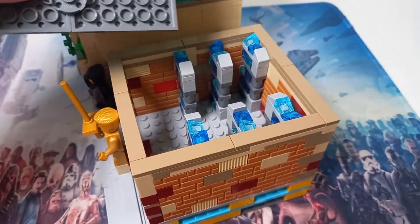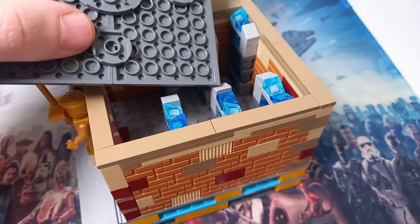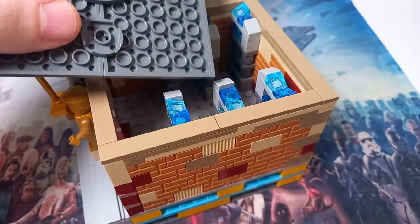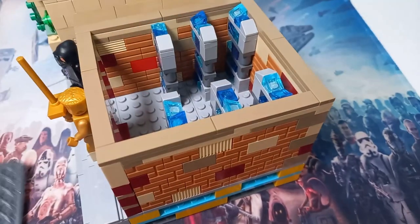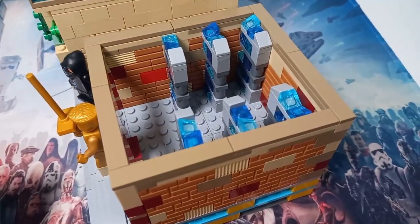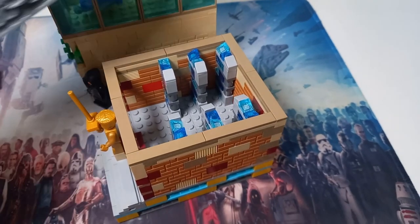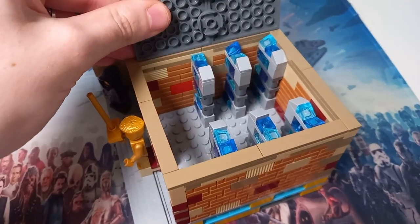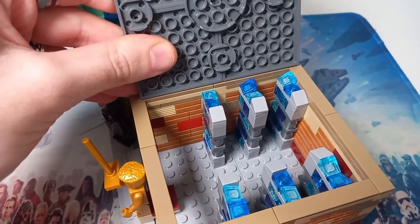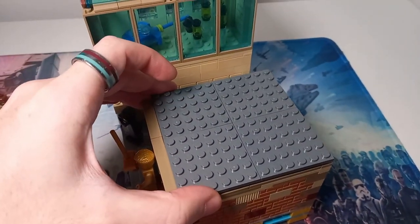I could change them to tiles on top and that would fix it, but then we're colliding with this cheese slope as well, and I don't want to knock any of these shelves off. They're quite flimsy, held on at the bottom by only one or two studs, so I don't want to cause any problems in the future. What I'm doing is moving them back so that the round two-by-two plates fit in the gap, and then we can continue work with the top of the floor.